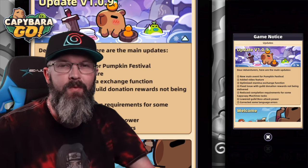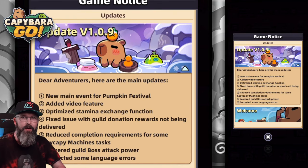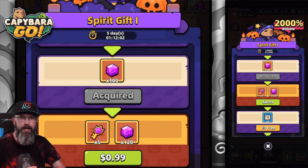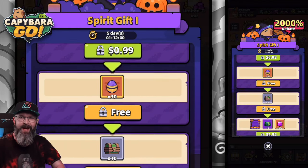It looks like we got an update today, which is going to be version 1.09. One of the most exciting parts for me is we're going to be getting a pumpkin event, and I hope that there's going to be some S-grade gear in there.